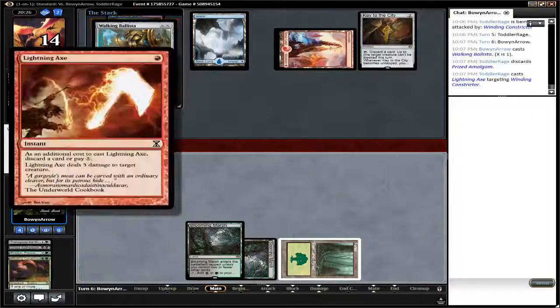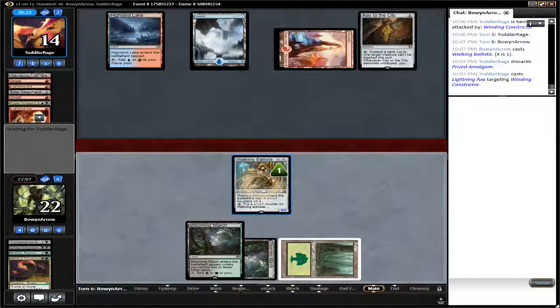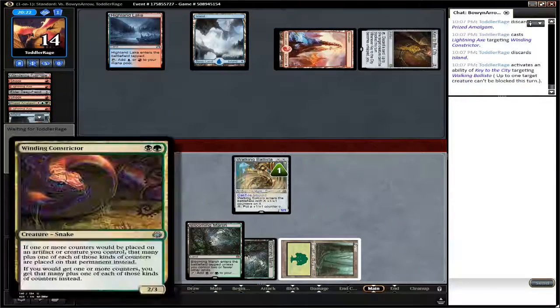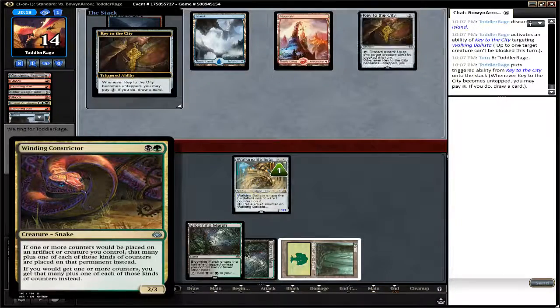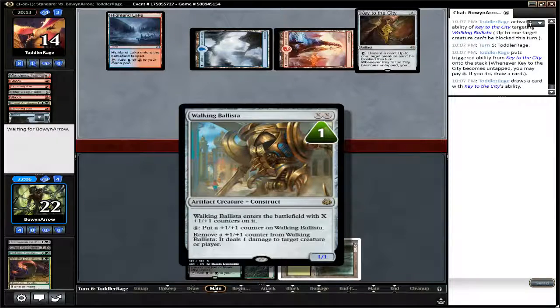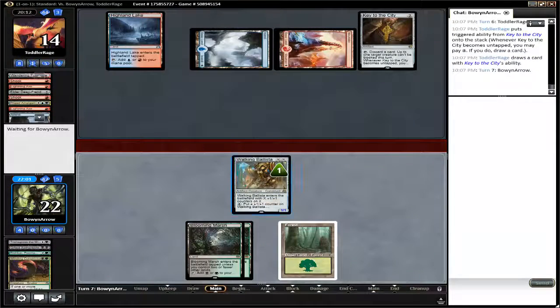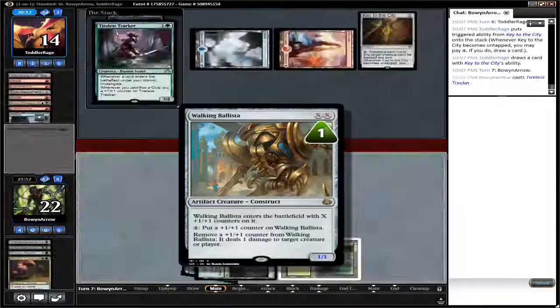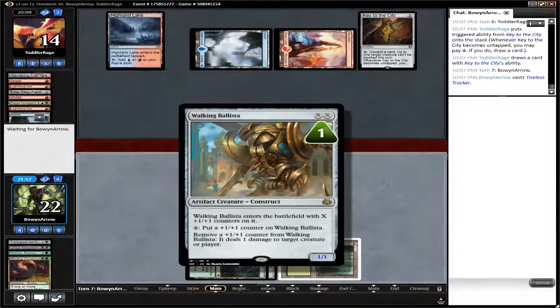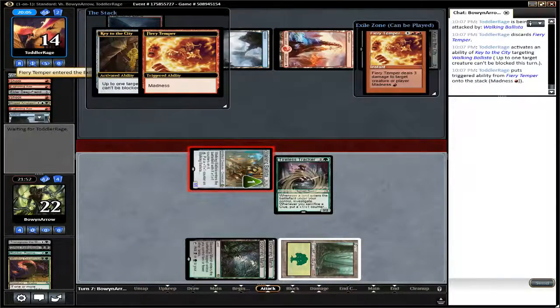Another Lightning Axe, discarding Prized Amalgam this time, which he wanted to discard anyway. Walking Ballista. If the Winding Constrictor had stayed in play, Walking Ballista is all right. As it is, personally, unless you have things like Winding Constrictors or other ways of putting plus one plus one counters on Walking Ballista, this guy is not good, in my opinion, as a two-drop 1-1 that can ping for one. I don't understand why people love this card so much.